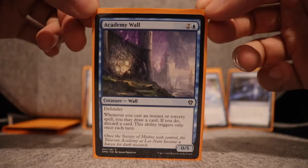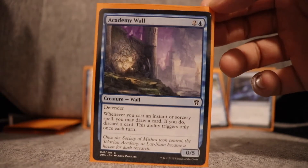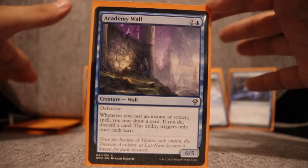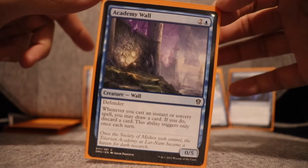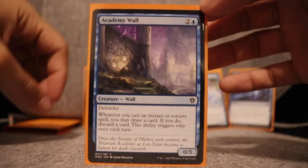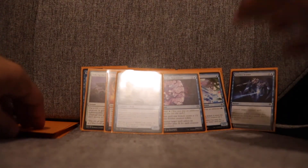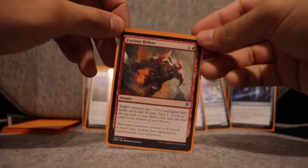Academy Wall — I really enjoyed this and I think it's an underrated card. It's two and a blue wall with defender: when you cast an instant or sorcery spell, you may draw a card; if you do, discard a card — this ability triggers only once each turn. That was pretty cool because this deck had a lot of card draw power, which opponents actually noticed and commented on. Academy Wall definitely played into that, and I loved the synergy it created getting deeper into the deck through all the instants and sorceries.